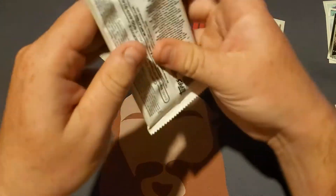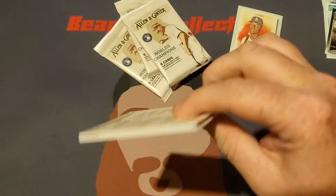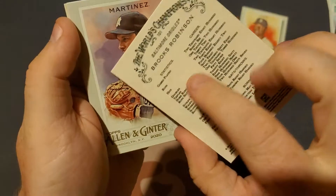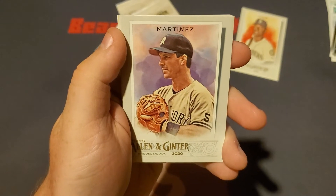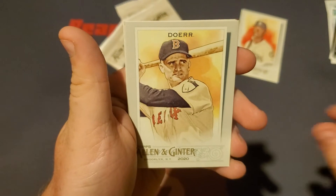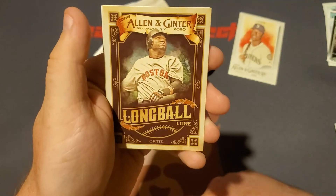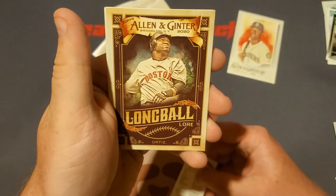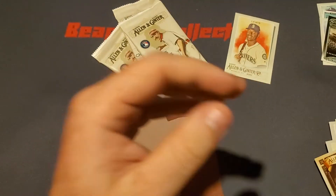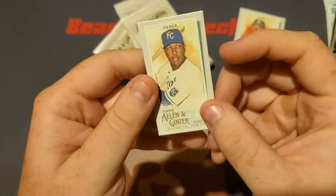So we got four packs left. Come on, I want something good. We got Brooks Robinson. I'll only try here — Tino Martinez. Bobby Doerr. We got a Long Ball Lore — David Ortiz. I love the look on that card. We also got Mr. Soto, and our mini is a Salvador Perez. Very cool.